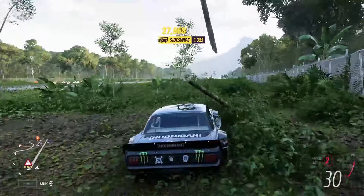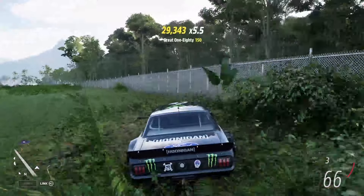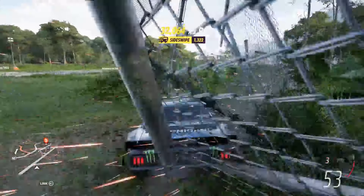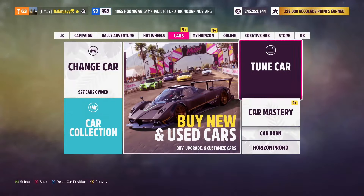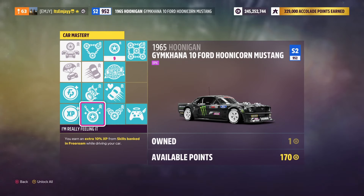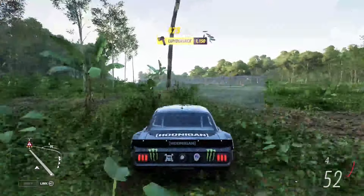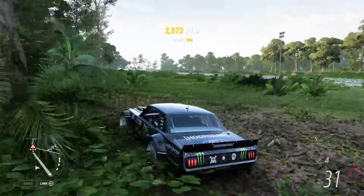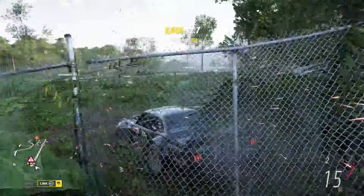Your skill multiplier, if you are using the Hoonicorn, will go all the way up to 8. You can just run down this line of lampposts, and this fence is great to grind skill points — just go straight down it. You might also want the extra life perk, because your skill streak can break if you crash. It does cost 25 skill points, which is kind of expensive, but it saves your streak if you crash. Same thing applies for the RS200.